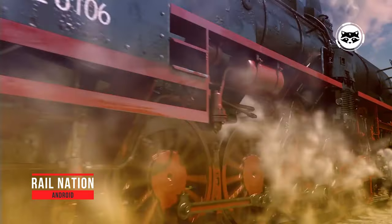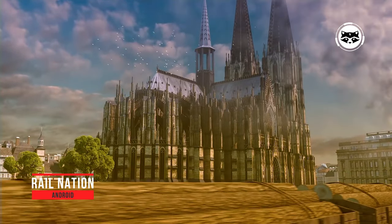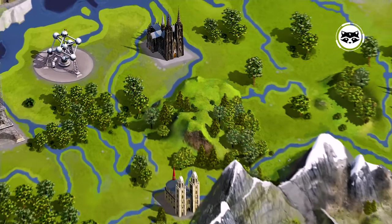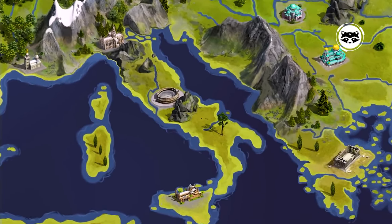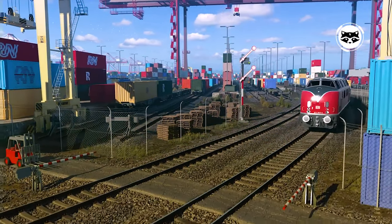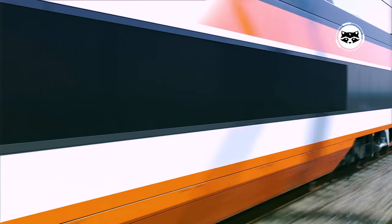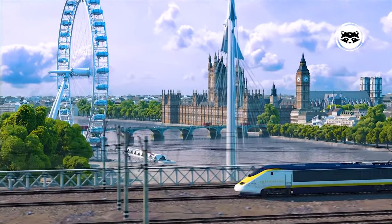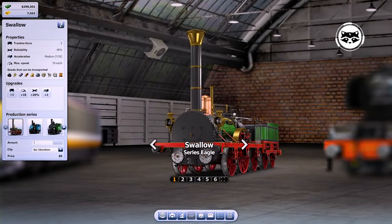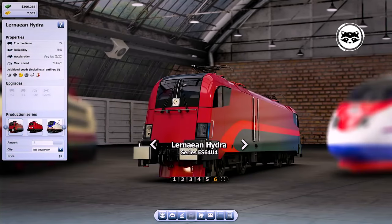Rail Nation is an online browser game that allows you to become the owner of your own railway company and join in an exciting fight with other players, whose number is currently 3 million. Rail Nation offers a large selection of detailed, realistically drawn trains and an extensive system of improvements for them, as well as very good graphics for a browser game. The gameplay allows you to develop and expand your empire in a variety of ways: focus on extensive cargo transportation or innovation, go it alone or find a company of like-minded people. The gameplay is divided into six successive eras, giving you a chance to see the process of development of railway transport. There is an auction and the ability to create friendly associations and clans with other players.